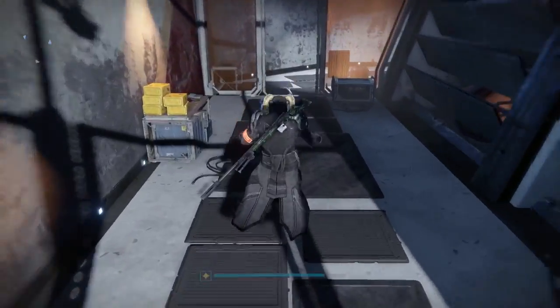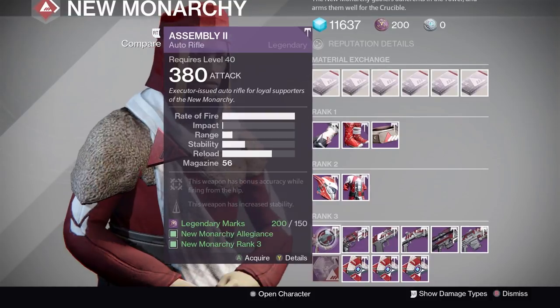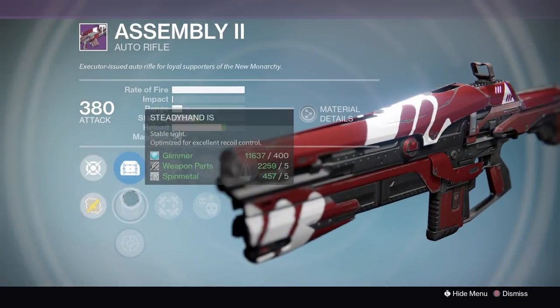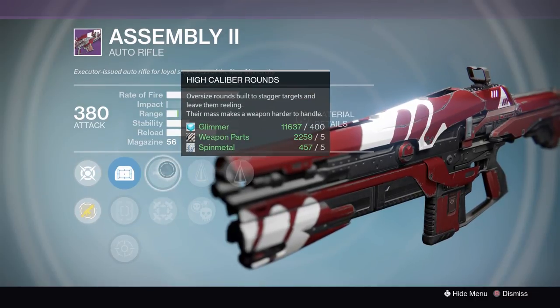Let's move on to the third and final faction — New Monarchy, my favorite faction. Sadly, New Monarchy doesn't have the best weapons this year. The auto rifle archetype is insane — this is the same as the Doctrine of Passing, which is a very good weapon. For the most part this looks like a god roll.